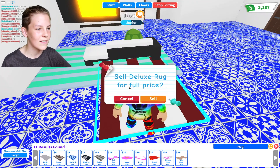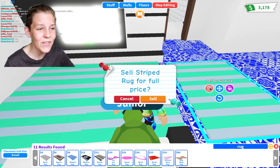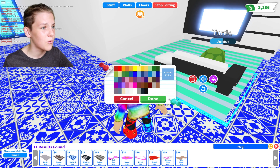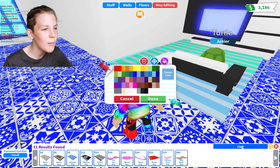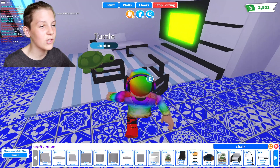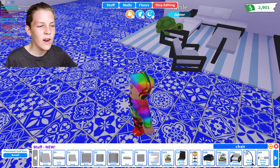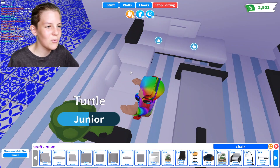I don't want the deluxe rug that's 15 — I want to save my money. If you've seen most of my videos you'd know I haven't actually done any Adopt Me building before, so this is like my first ever build video. I'll change the color of this to a nice blue. Right now the lounge room looks really nice — we've got a chair, two couches, a coffee table, and an awesome TV.